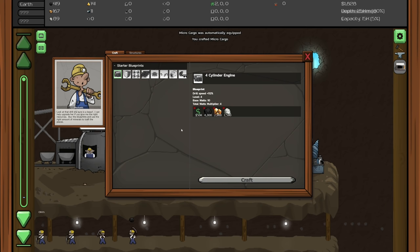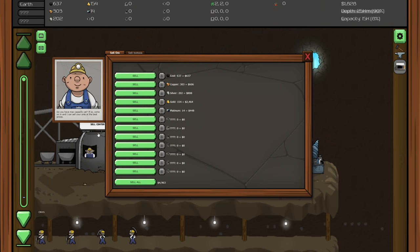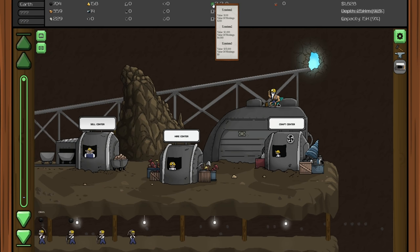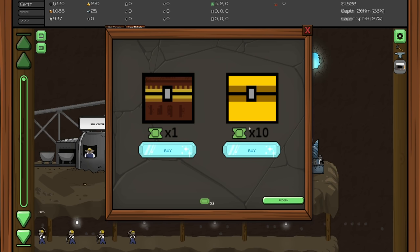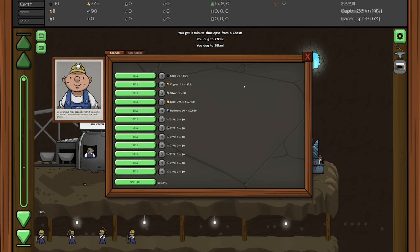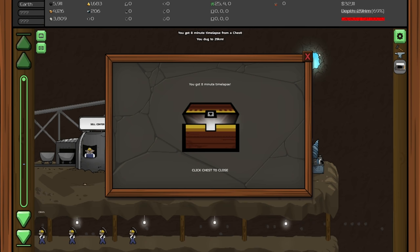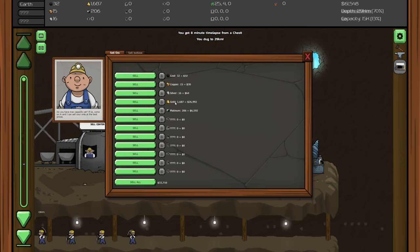Our next upgrade costs 50k. We got some uranium - value 100 dollars, value of holdings 200 dollars. I wonder what we do with that. Let's spend our two tickets - nine minute time lapse, totally worth it! Another one - eight minute time lapse, very nice as well. After selling everything, we've got 61k. That helped out quite a bit.